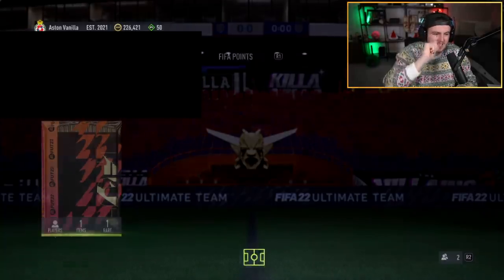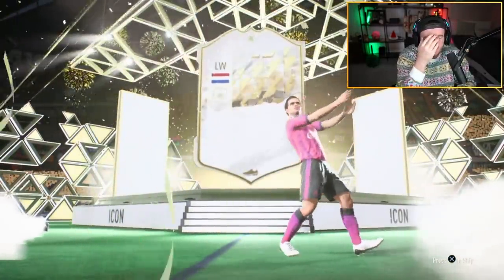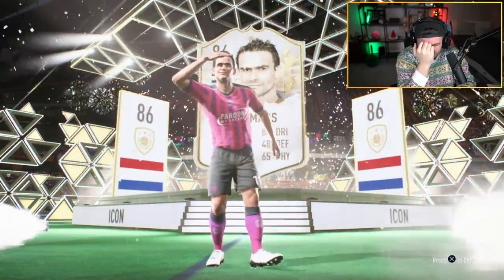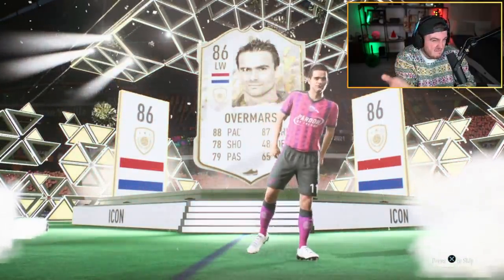This is where the red list is at. He's got a red Kante and he's about to get like Zidane or something to partner him with, obviously. Dutch, left — oh, okay. I thought that was someone good. Overmars. Anyone got any idea of something good to say about this card? He's got nice hair, I guess.